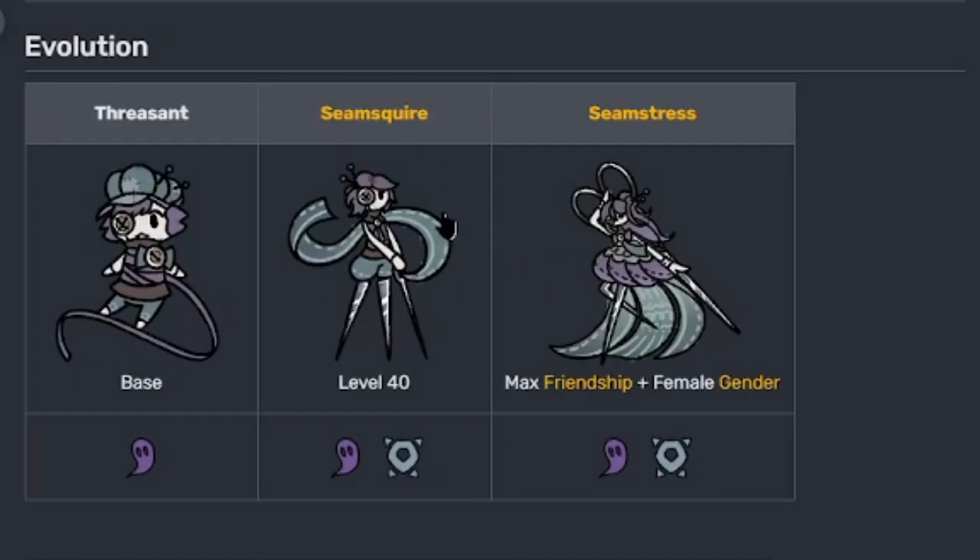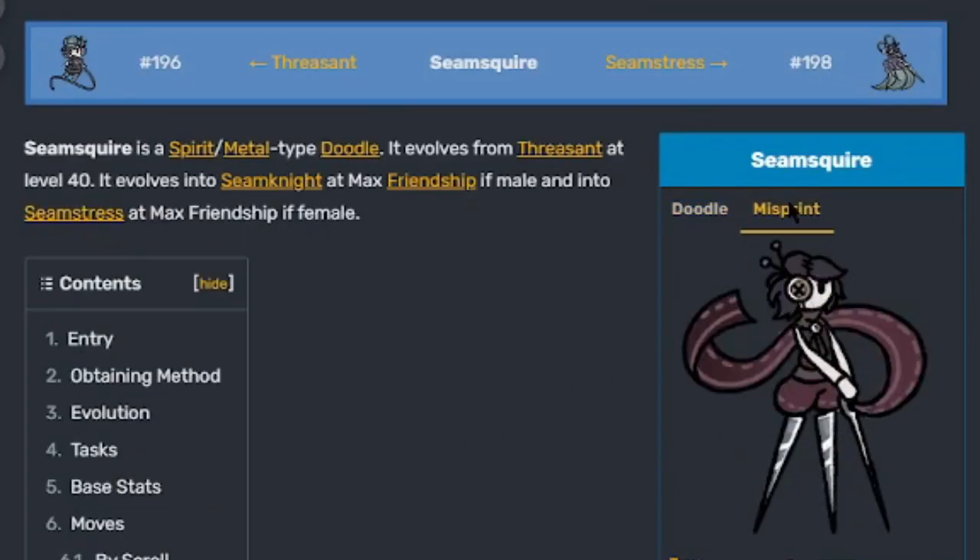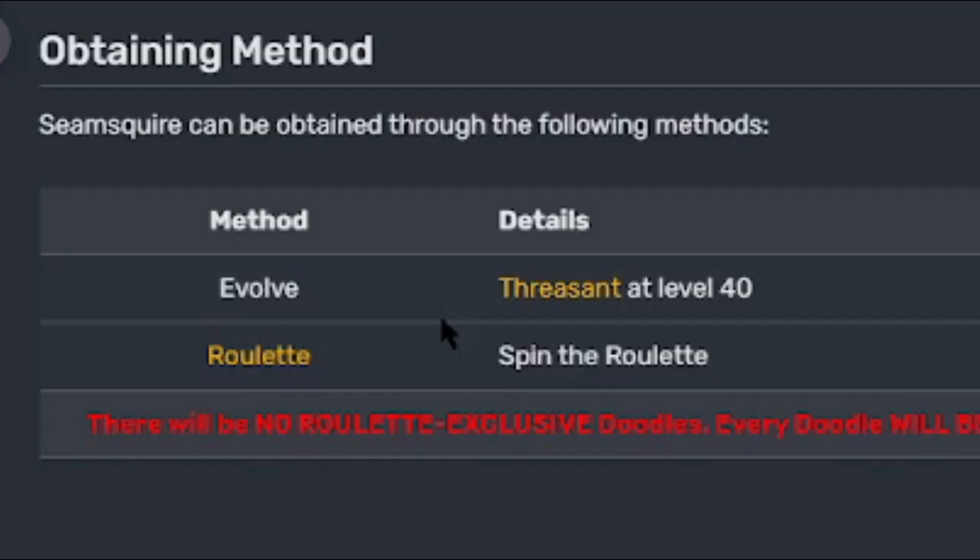Now let's go to its second evolution at level 40, Seam Squire. Seam Squire is a spirit slash metal type doodle and evolves from Threscent at level 40. This is where it starts with one trait — it only knows Spooky. Here's the regular and misprint versions. Obtaining method: evolve Threscent at level 40, unless you see this doodle in your roulette and you land on it, or if it's in gem shop for that week.